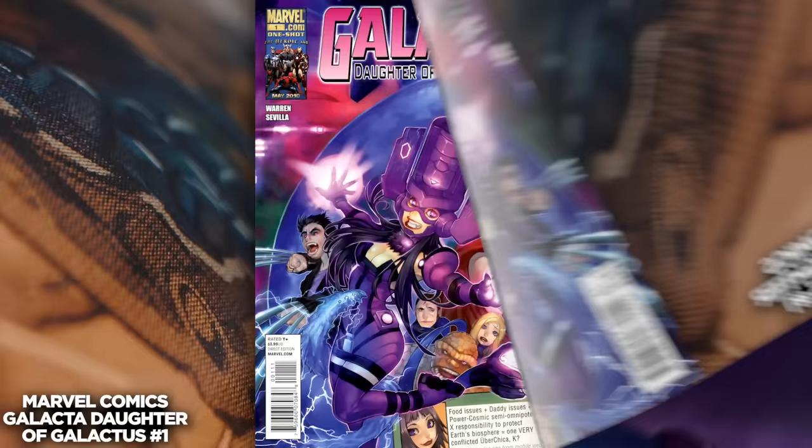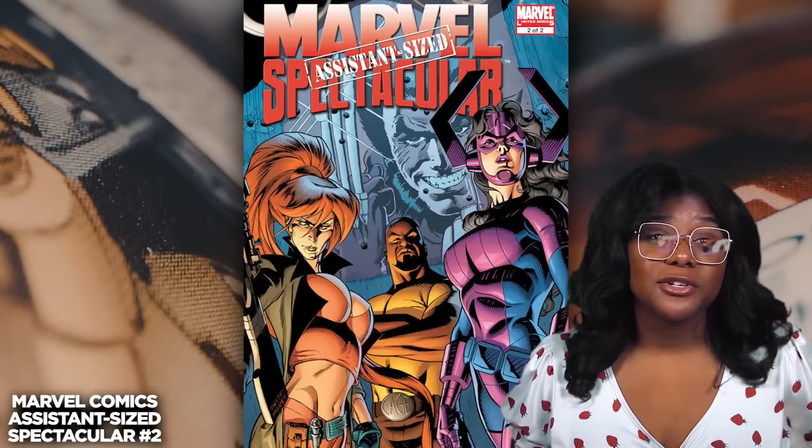Perhaps we get one of the craziest things I've seen in this game so far. We see our victorious team and then rising up — it's not Galactus, but his daughter that comes into frame. That's right, it's Galacta, the teenage daughter of Galactus, also known as Gali. She first appeared in Marvel Comics' Assistant-Sized Spectacular number two. She has a lot of the same powers as her father, but does a better job of controlling the world-eating impulses that plague dear old dad. And maybe that's why she's here, hosting these Marvel Rivals battles instead of chowing down on some planets.